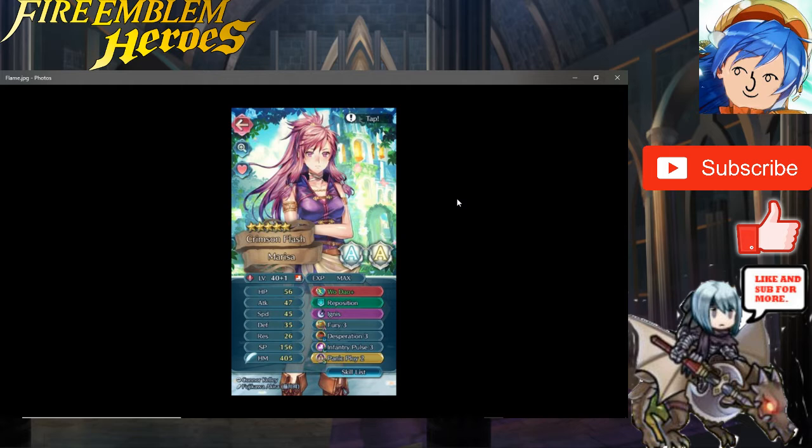I wouldn't really change much — maybe change Ignis to Bonfire. A tip I learned from Dash is that you want to proc defense-based specials easily, and since her defense is already pretty high, Bonfire is a better option because you can trigger it quicker — especially with Desperation. Also give her Quicken Pulse as a sacred seal so she can charge Bonfire way faster. Bonfire has a cooldown of 3 while Ignis has 4, and since she's fast she can proc Bonfire way more easily. Overall keep up the great builds.